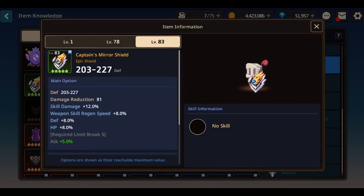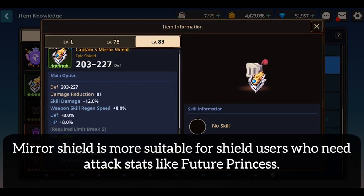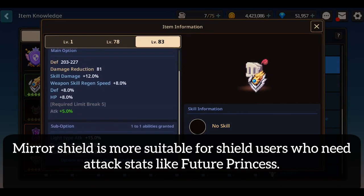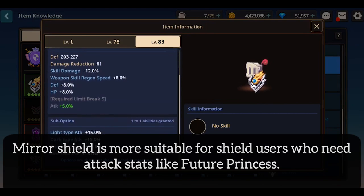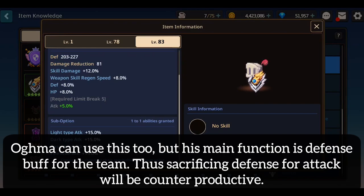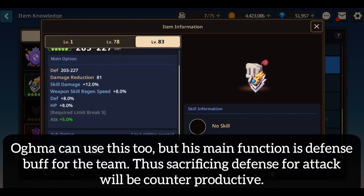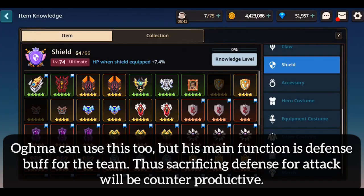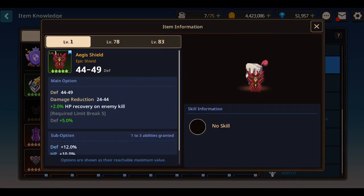First is Captain Mirror Shield. This shield is more suitable for shield users who need attack stats, like Future Princess. Of course Ogma can use this too, but for me his main function is defense buffer in the team, so sacrificing defense for attack will be counterproductive.